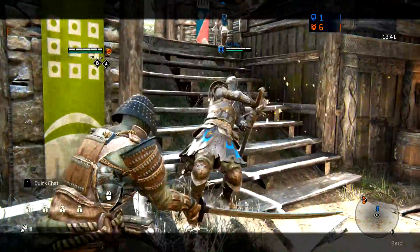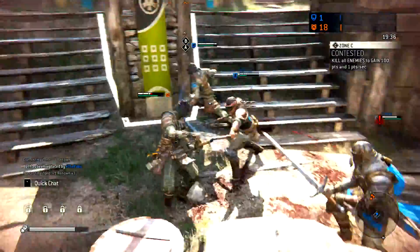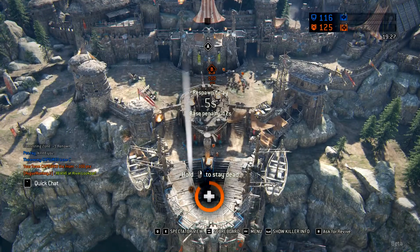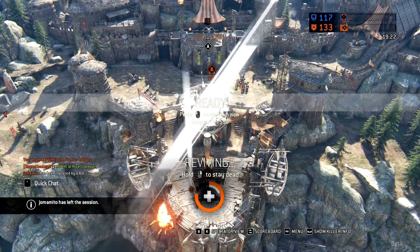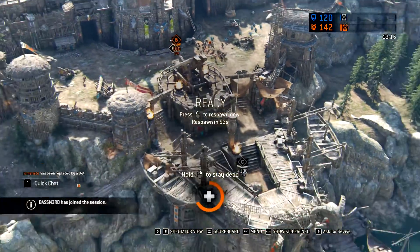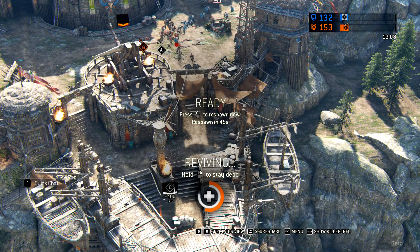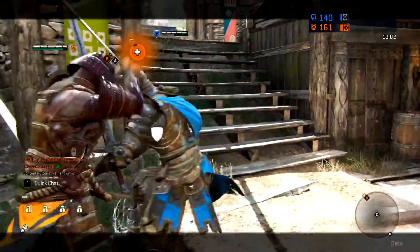After each match you are awarded war assets, which can be used to attack enemy sectors or defend friendly sectors on the front. Every 6 hours the map updates, and whichever side has the most war assets in a sector at the update takes that sector. If an attacking faction takes a sector it moves closer towards enemy territory. The War of the Factions is divided into seasons, with each season divided into 5 rounds of 2 weeks, making one season 10 weeks. At the end of each round, whichever faction holds the most territory wins and all its members get some special items.